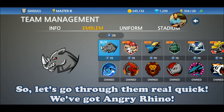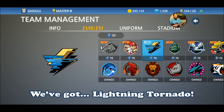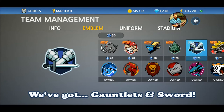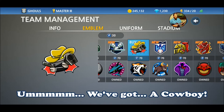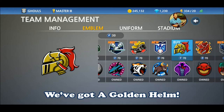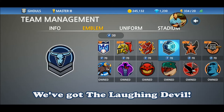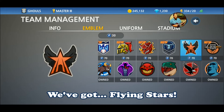We got Rhino, Angry Rhino, Baseball Buddies, Lightning Tornado, Big Tree, Gauntlets and Sword, a Cowboy, and I don't know — this comes across as very Captain America-like. We got a Golden Helm, a Laughing Devil, Paul Bunyan's Bull — the Blue Bull — and Flying Stars.